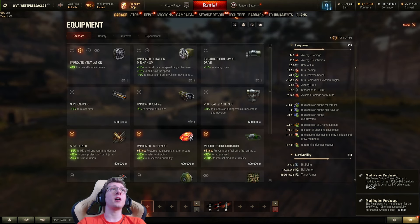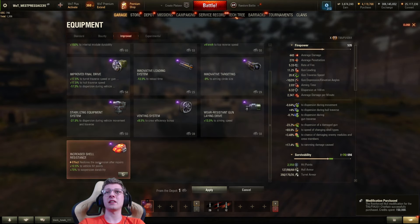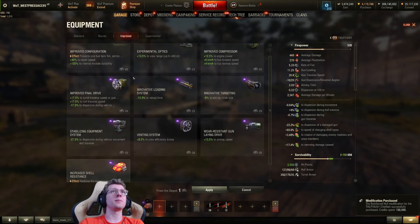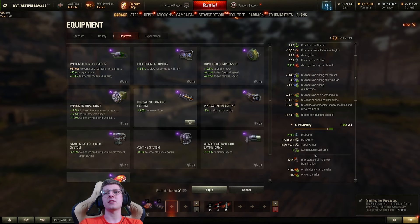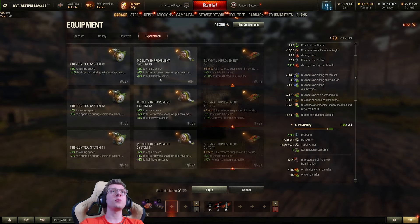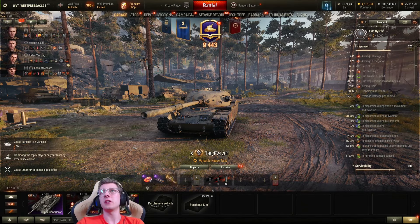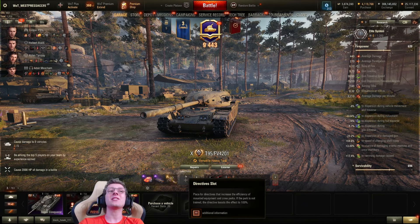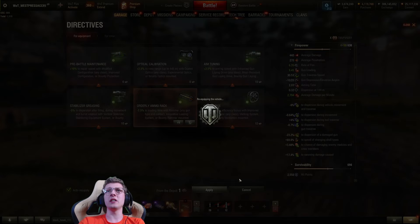Let's make our way over to equipment. Obviously I'm going to be running bond equipment, because this is the most try-hard tank in the game. We're going to be doing bond improved targeting, bond rammer, and let's finish it off with V-Stabs. The tank's already pretty quick, but how about we do an experimental T3? That way we can get V-Stabs and mobility paired in one nice little package. We'll make it even more cringe by doing orderly ammo rack, giving us even more DPM.